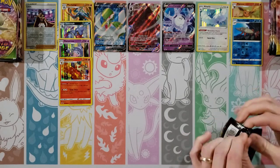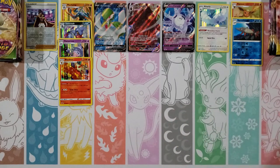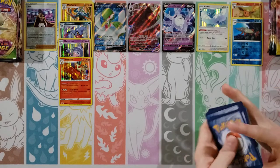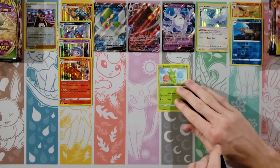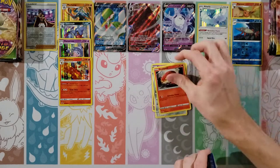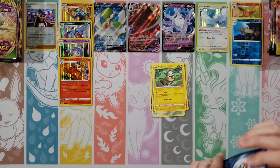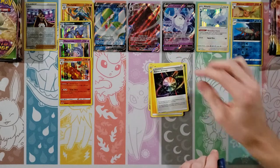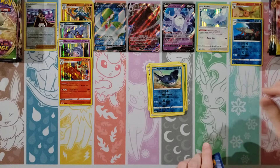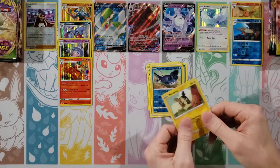Sword and Shield base set. I do love the base set — mainly for that gold Zacian and Zamazenta that I didn't pull but you pulled. Maybe you'll get it this time. Cards: Roselia, Gastly, Ponyta, Sizzlipede, Yamper, Lightning Energy, Aurora Energy, Dubwool, Qwilfish, reverse of a Mantine, and a Morpeko.